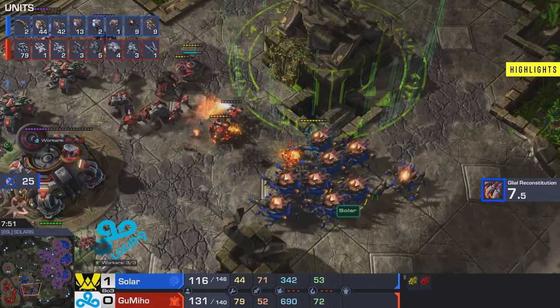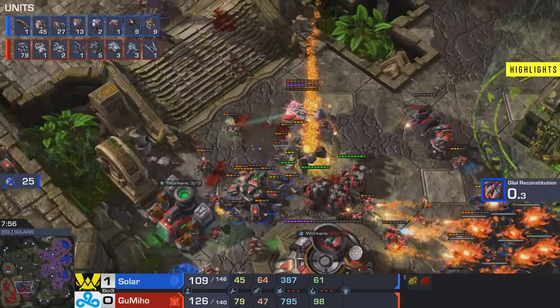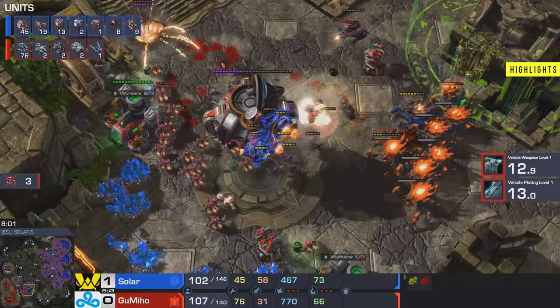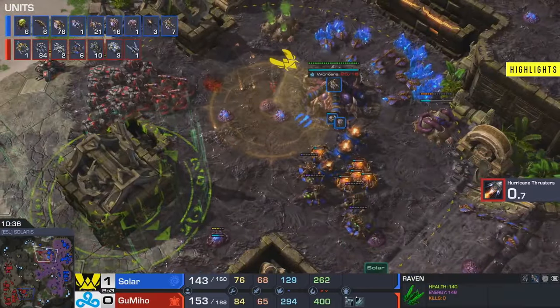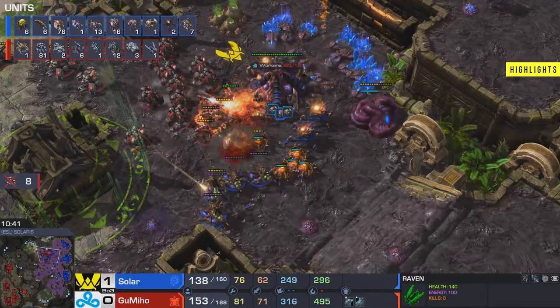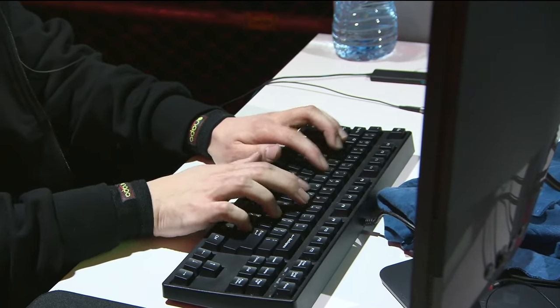I think trying to defend the third was unnecessarily greedy for Gumiho — he should have kept all of his tanks a bit further back. He didn't fully realize just how committed Solar was, making things scarier than it needed to be. But a great hold in terms of SCVs defending the ravagers. The tanks did so much damage before they fell. A couple of the biles did not quite connect, which ultimately made the counter-attack a couple minutes later pretty much impossible to stop.